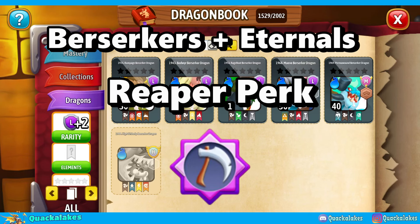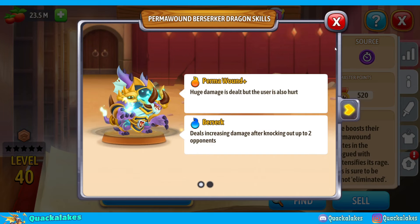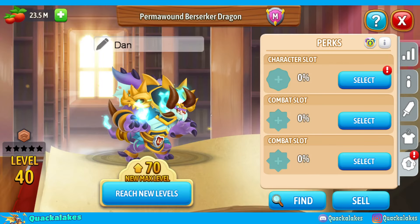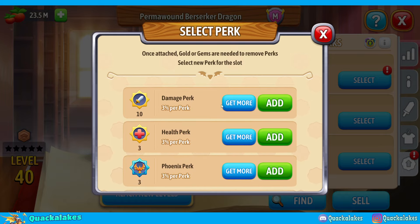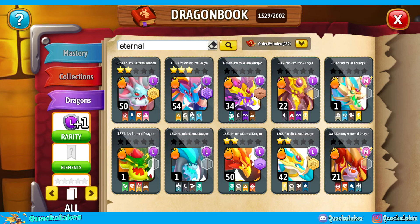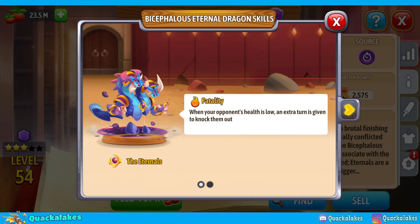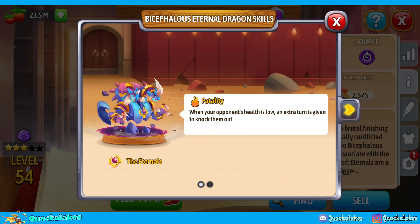Number four: berserkers and eternals — reaper perk. Berserkers have a damage increase when they knock out an opponent, making them some of the best users of the reaper perk. You can swap them in to last hit an enemy, activate reaper to take out the phoenix, and then get the damage boost. You'll primarily see people running high reaper percentages and either damage or phoenix on these dragons. Damage plus reaper is a disgustingly annoying combination, and pairing these with a healer or shielder can be very annoying to deal with. Eternals do work slightly differently, but reaper works well with their early last hit, and they can also take phoenix and damage perks.